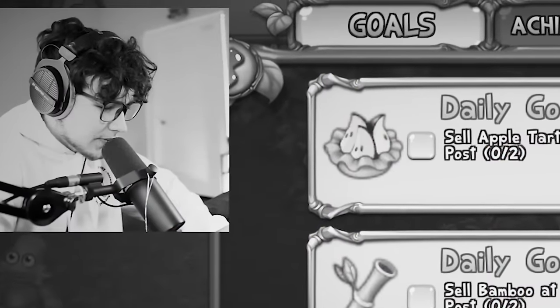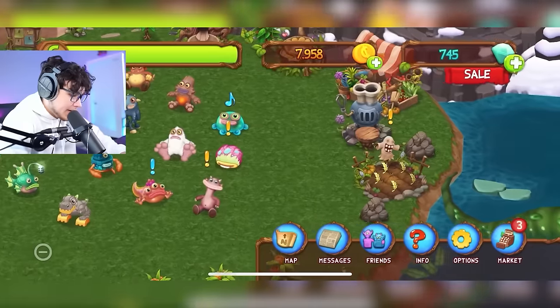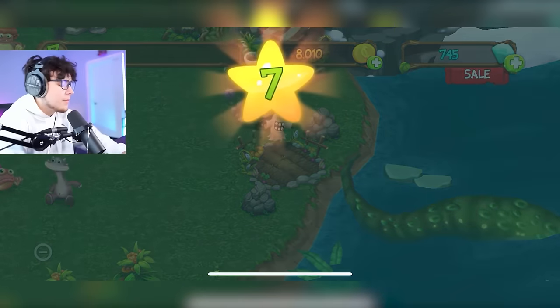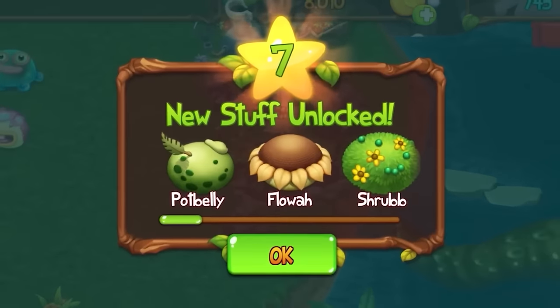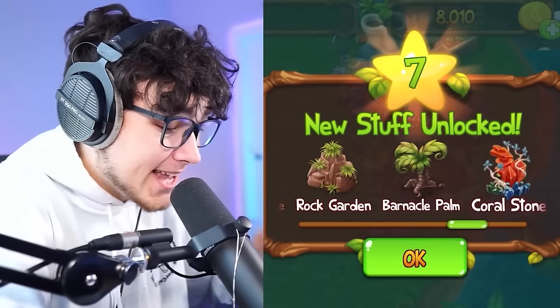Both apple pies are ready. Where's the trading post? This looks like it. Let's sell two apple tarts. I'm not sure how this works — maybe I need to do this other goal instead. Collecting some grain — and that got me to level seven! We unlocked so many new monsters!